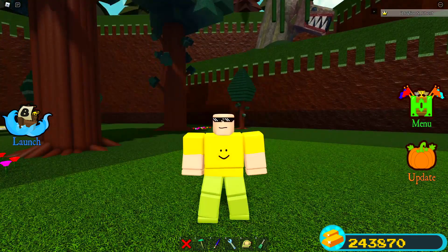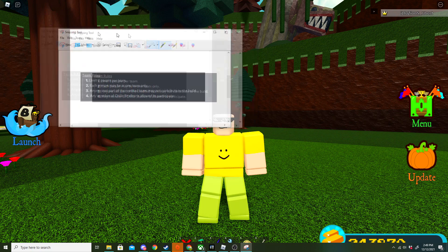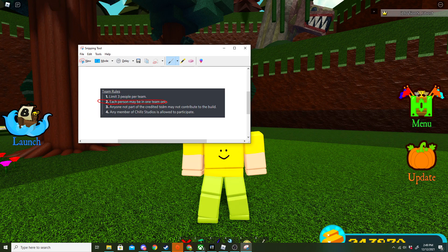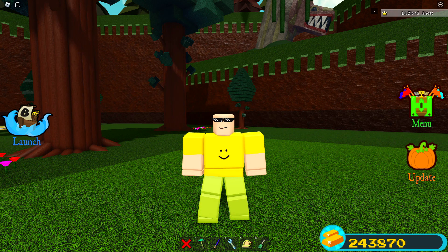So anybody picked by the HOF staff actually gets 25,000 gold. Now for some rules: limit three people per team, each person may only be on one team, and anyone credited to a team may not contribute to another build. This rule exists because without it, someone could join seven different teams and potentially win 25k, 100k, and 500k all at once — but you're only allowed on one team.